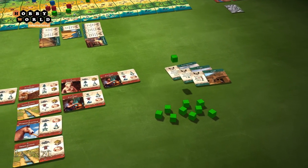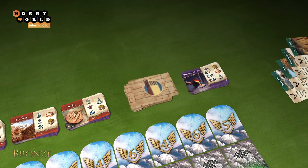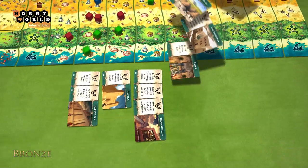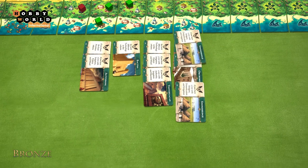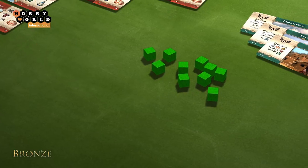If the player is the first to reach a new land tile and no other player has settlements there yet, they immediately draw cards from the city deck — the number depending on the player count. The player places these cards face up on the table below the respective land tile, then chooses one and places it face up in front of them.